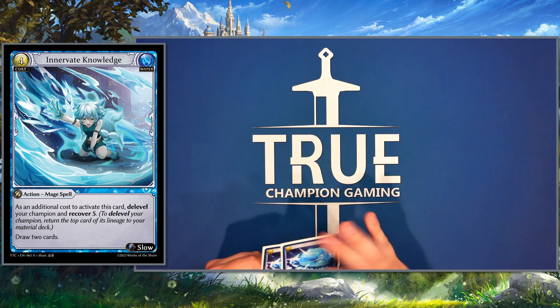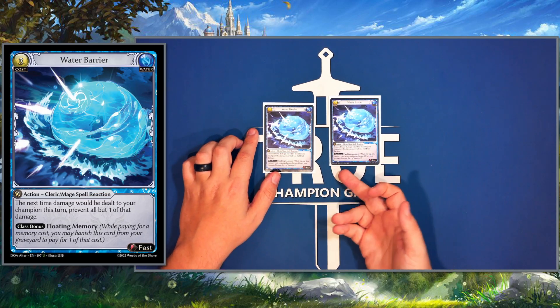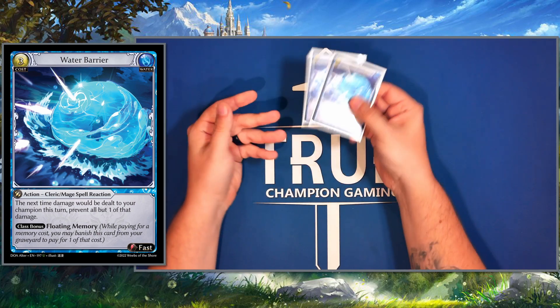The last card in the main deck: two Water Barriers. We have the mage floating memory bonus which is super strong, and it also just deals with big hits coming through.